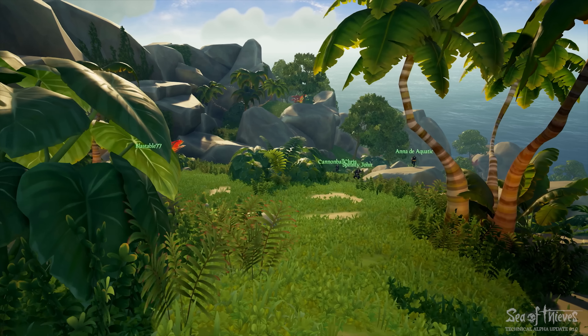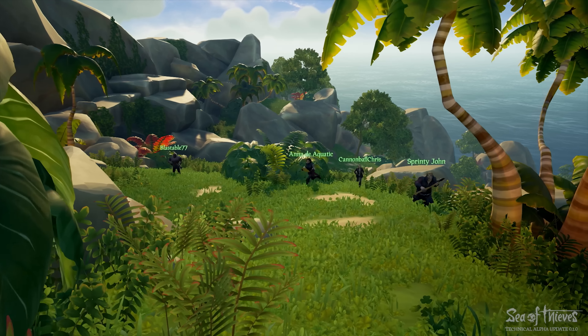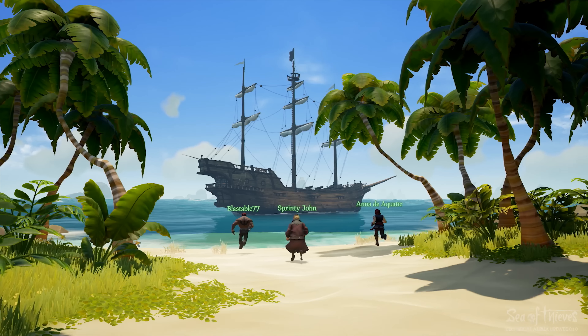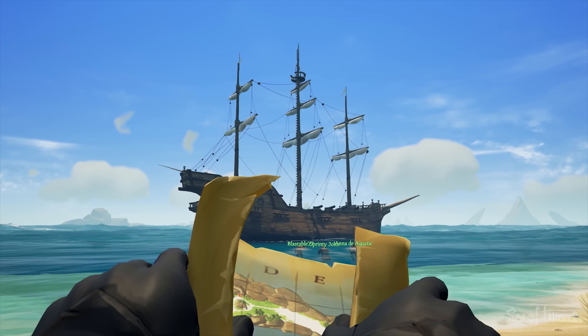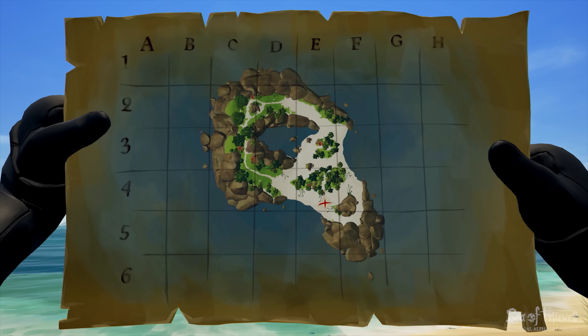In Update 0.1, there could be riches hidden beneath the sands of any island out there on the open sea, but all great adventures begin with a promise. And that's where our maps come in. When you embark on a treasure quest in this update of the game, you'll have a map to get you sailing in the right direction — in this case, a classic X marks the spot style map.